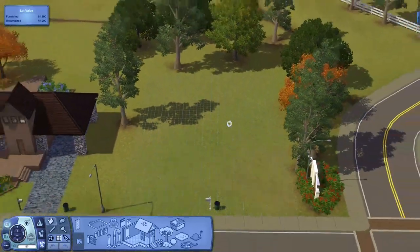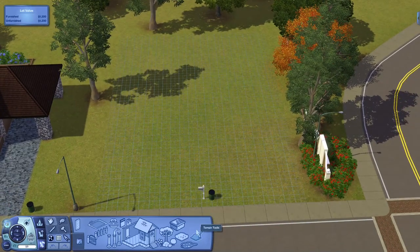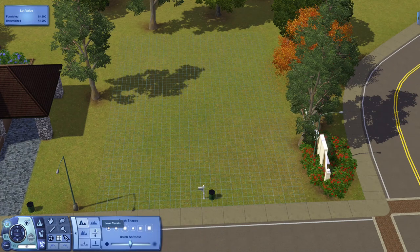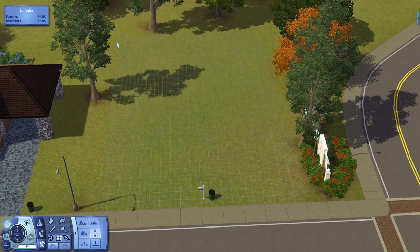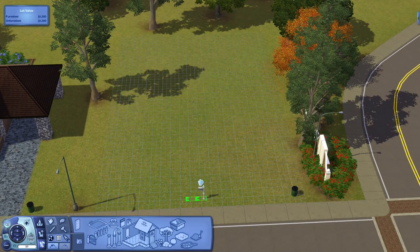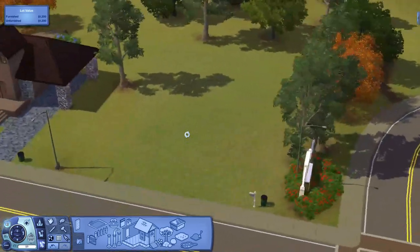The first thing I always do whenever I build is level the terrain — I flatten the lot to make sure there are no divots or anything like that. To do that, go into Terrain Tools, then Level Terrain, and click on the furthest option. I like to do it a couple of times just for good measure. Move everything out of the way because we don't need those yet. Now we've got our lot nice and level.